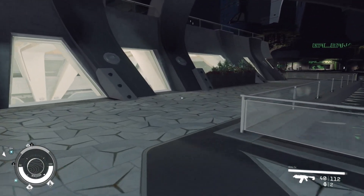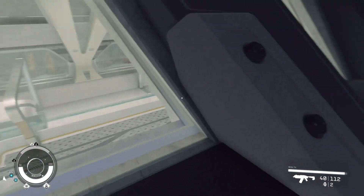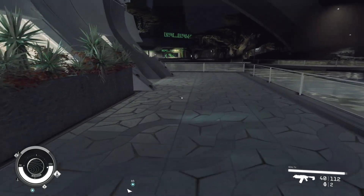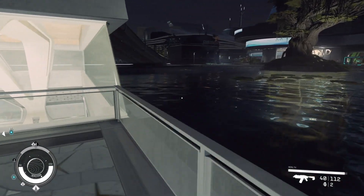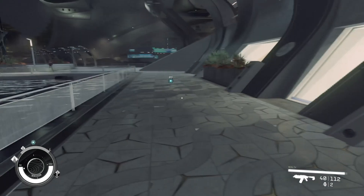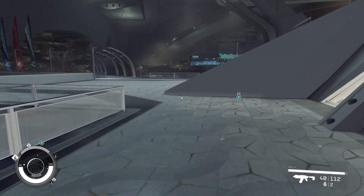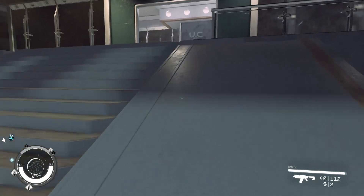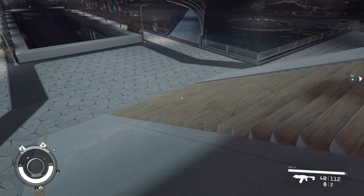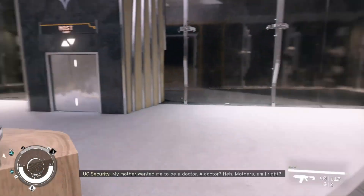I'm going to go in the building and take the elevator down, because I think I need to be downstairs. Every now and then I do get a little bit of a frame rate drop — that's where I want to be, is down there. I'm just going to go up here and take the elevator. Maybe I'm making too big a deal out of this. Maybe I should have just taken the elevator to begin with. I'm not using the stairs; I'm walking up the side.